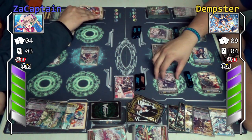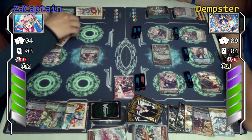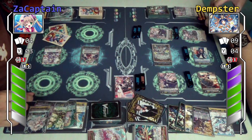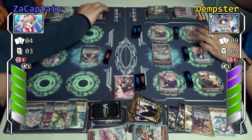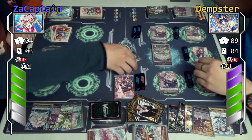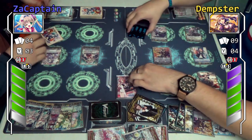I'll attack your vanguard — this is at least 17. No guard! Kill trigger — heal one, plus 5k to my vanguard. But can you handle the second one? Attack — no guard! Double two! He'll heal one, plus 5k to my vanguard. It's not over yet. It ain't over till it's over. At the third end, strikes out.